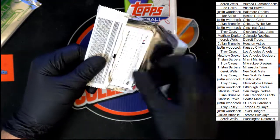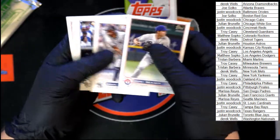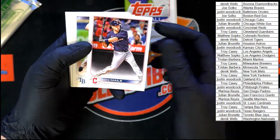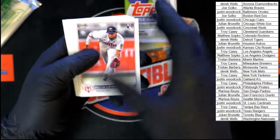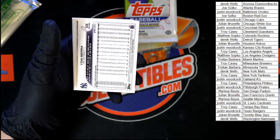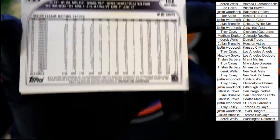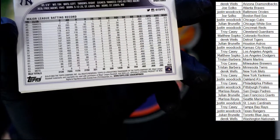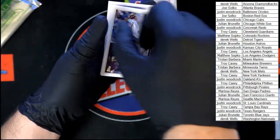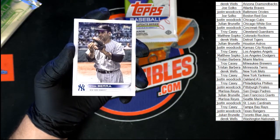Final few packs left here. Starting off Corey Seager — keeping the suspense alive. Royce Lewis with the Twins rookie, Freddie Freeman. Ooh, what do we got — Yogi Berra! Is this a Yogi Berra short print? I know there is one. I don't know — looks that way. Look at that! Super nice — going to Troy C with the Yogi Berra short print, very nice.